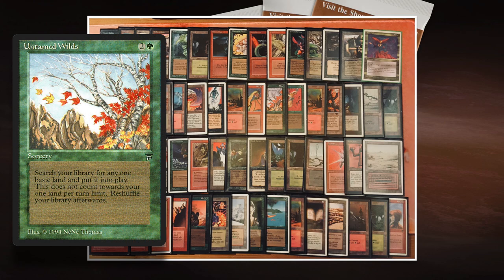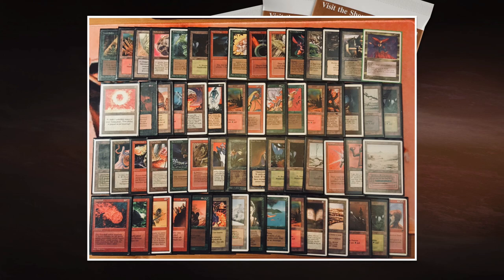Untamed Wilds costs one green and two — it's a sorcery from Legends — and you can search up any basic land and put it into play untapped. So you still have mana open from the land you used to cast it. There's a scenario where Roman finds Llanowar Elves and plays a turn-two Untamed Wilds to fetch the land he needs to cast Xira Arion, then starts drawing cards on turn four. That kind of card advantage is a real thing, especially in Brawl matchups where you only have one of each card.